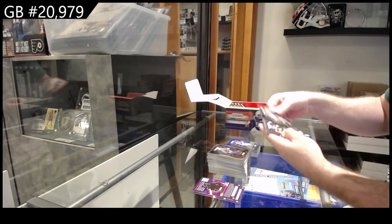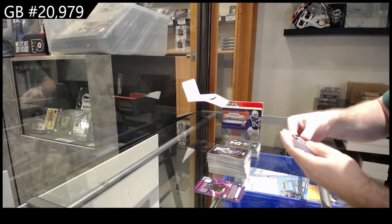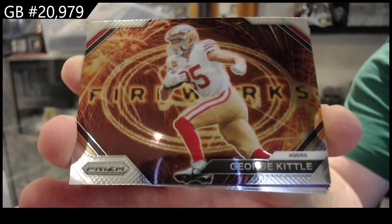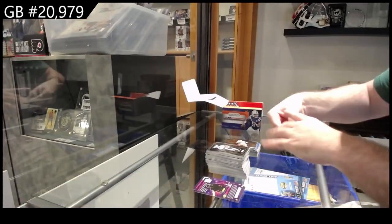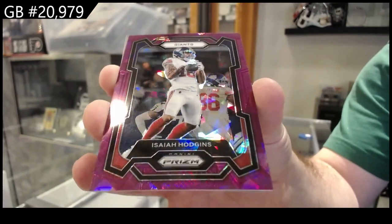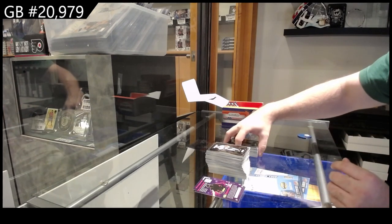Rookies of Jones for the Bengals and Hayner for the Saints. We've got a Fireworks of Kittle for the 49ers. We've got for the Giants, number 225, Hodgins. And a Gibbs for the Lions rookie and a Hall for the Seahawks rookie.